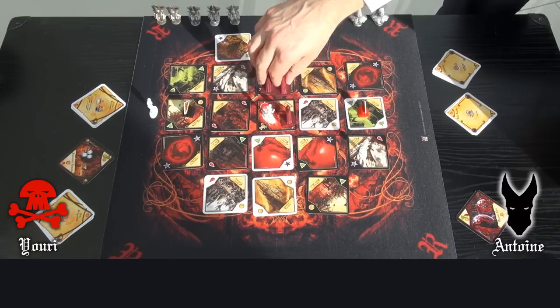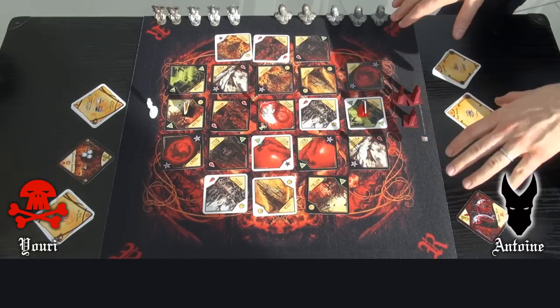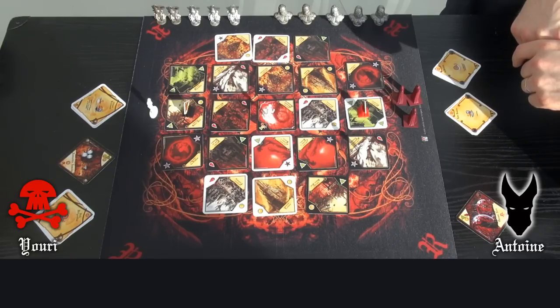In case of a tie, attacker wins. My 3 soldiers are removed from the board and I lose — I have no more soldiers on the board. Ghouls win!